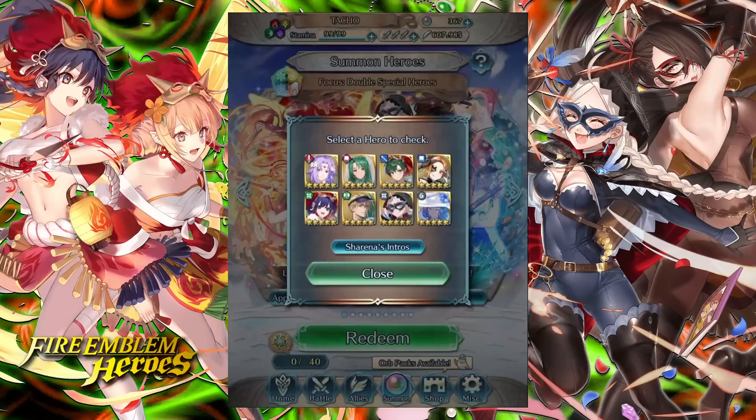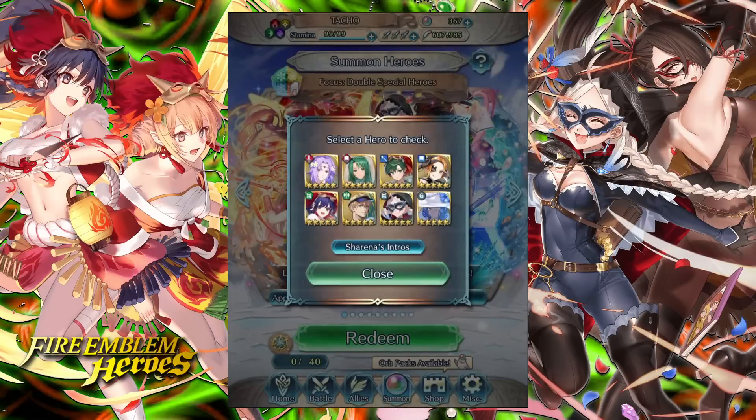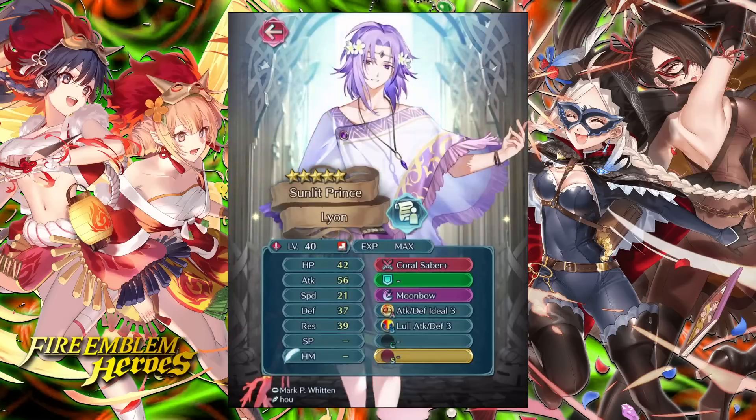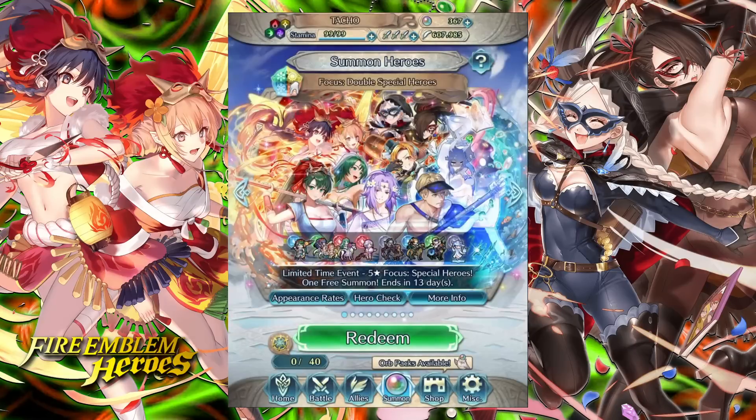If you're going to be summoning on this banner, I would recommend absolutely summoning on Colorless first, then follow that up with Green in second place, then Blue, and finally Red — although, like I said, that particular Demote is a pretty solid one. That's going to wrap us up for the coverage on this Double Special Heroes banner. Hope you guys enjoyed it, and look forward to tomorrow where we're going to get the Legendary Heroes trailer and take a look at what that unit is capable of.